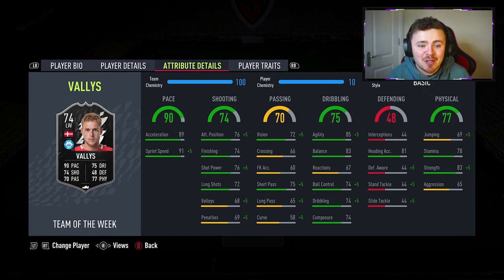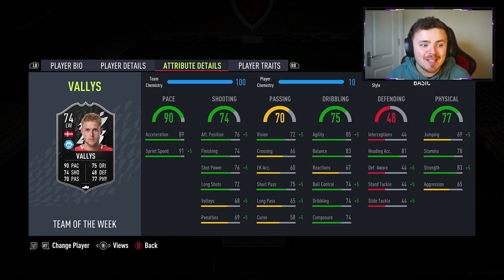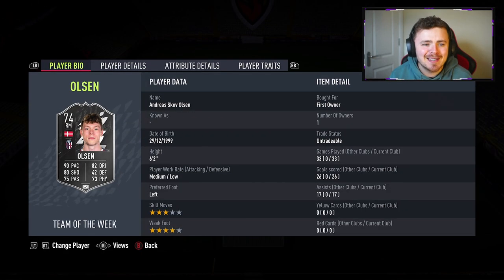We're looking at 6 foot 2, high and medium work rates, right footed, four star, four star. The attributes themselves — he's got the pace, decent shooting stats, a bit of strength, a bit of stamina, respectable agility and balance. Reactions are a little bit on the low side but I'm sure that won't affect him too much. He's even got a decent bit of strength at 83, and the only trait is a long shot taker CPU AI trait.